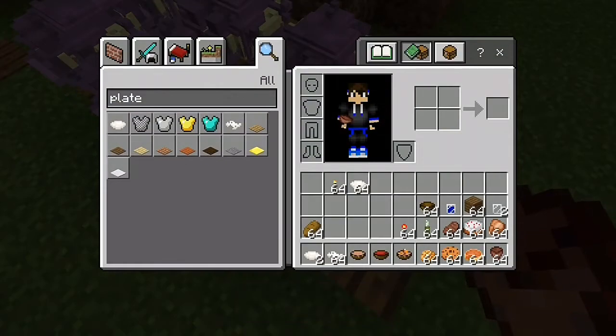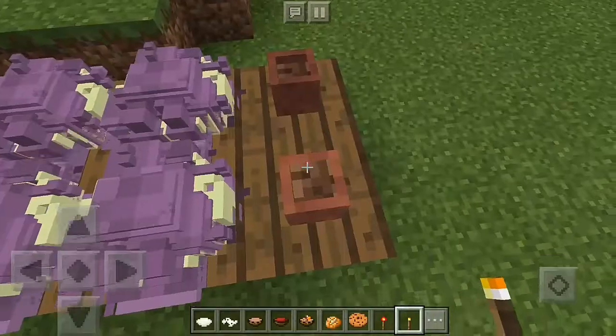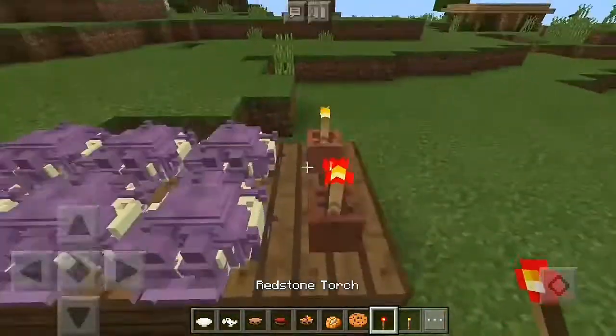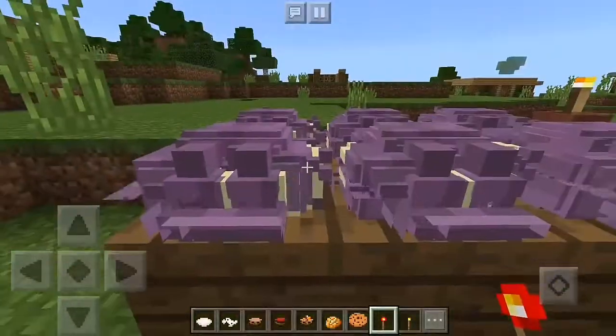You can also put flower pots on the table. The flower pots can be used to place candles — they're not actually torches, they're just flowers. Put one here and another one there. It looks really awesome.